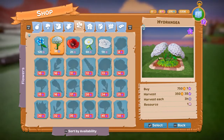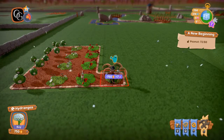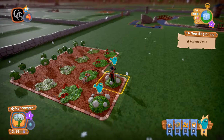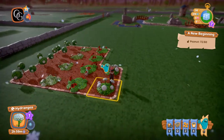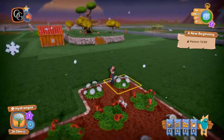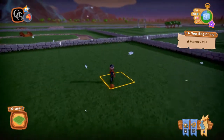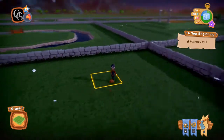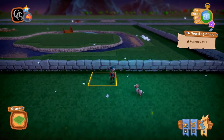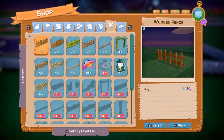The hydrangeas are $7.50 for three hours, so let's put one there and one there, and water them to get the timer started. And we're broke again. I'm going to put in some fences over here — I think the fences cost diamonds. Yeah.